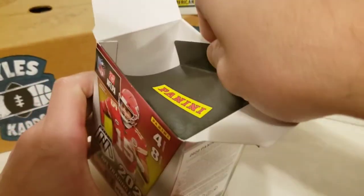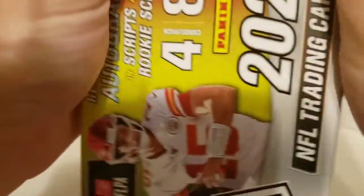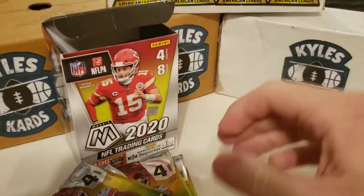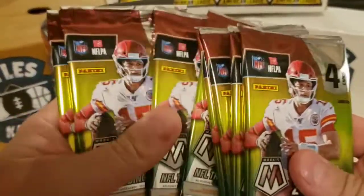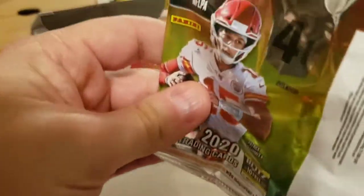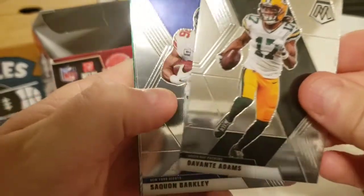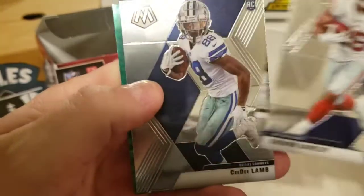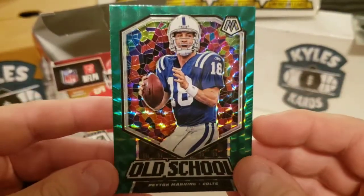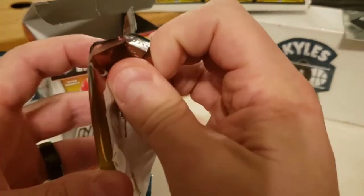Without further ado, let's get to ripping. We got our packs out here. Little Patrick Mahomes on the box — we'll put that to the side. We're looking for some big names, big rookies, numbered cards, all that fun stuff. Looks like we might have a little bit of color at the end. Starting with a Davante Adams, Saquon Barkley — who's out with an injury right now — a C.D. Lamb rookie card, that's not bad, definitely in the maybe pile. And an old-school Peyton Manning green Mosaic. Really like that one. Not a bad pack to start with.